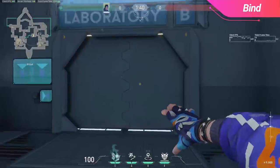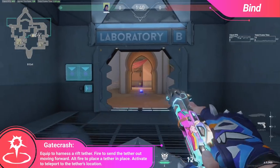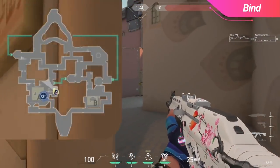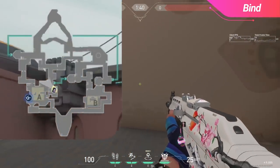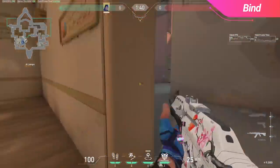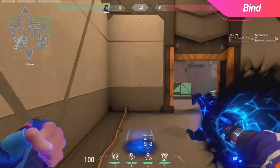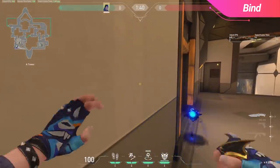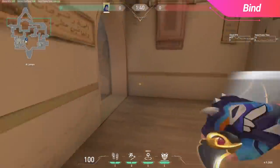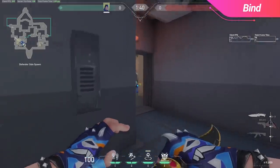Getting into our lineups, the first ones I'm going to show you are on defense and primarily used for repositioning. The first one on A site is usable if you are playing U-Haul and expecting a hard push or to be smoked off. You can pick up a quick kill from U-Haul with this lineup, and then quickly TP over towards gate on the back of site. Moving in the opposite direction, if you're looking to go from Heaven towards U-Haul, you can use this lineup from the corner of Heaven. I only recommend this TP if you know that no enemies are in U-Haul.